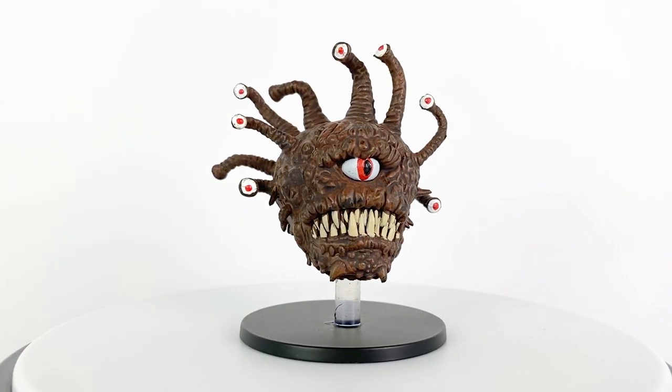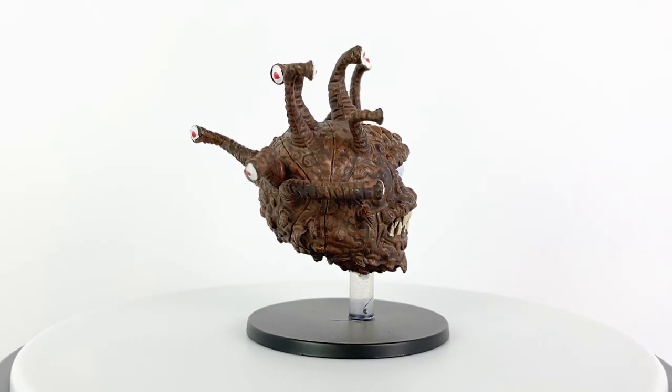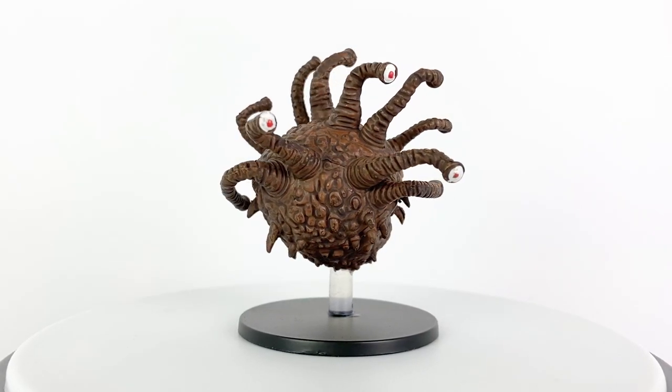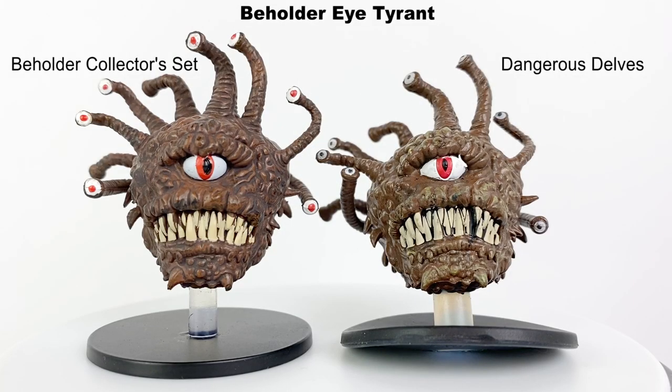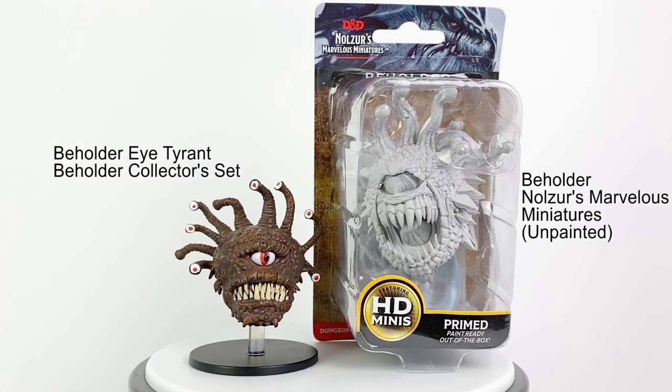In 5th edition, the standard Beholder has a challenge rating of 13. This standard Beholder mini was also included in the Dangerous Delves set released in 2009. They're almost identical, but the collector's set one has an improved paint job with red pupils in the eye stalks and a plastic base compared to the rubber base of the Dangerous Delves version. Here is the Eye Tyrant next to the Beholder mini, which was a rare in the Icons of the Realms Rage of Demons set, and here it is next to the unpainted Beholder from the Nolzer's Marvelous Minis line.